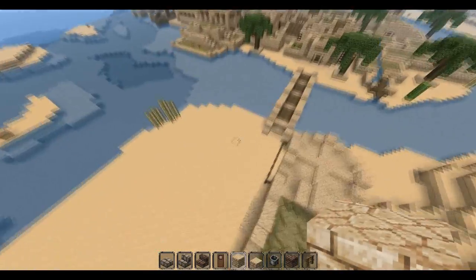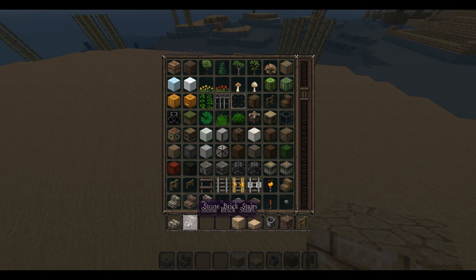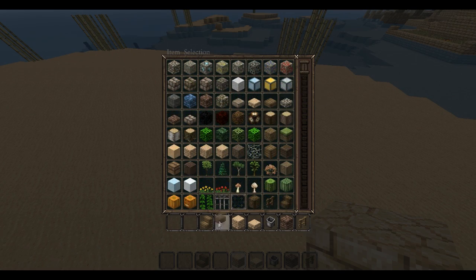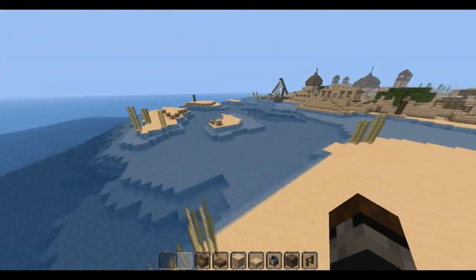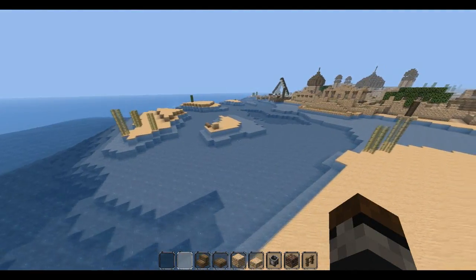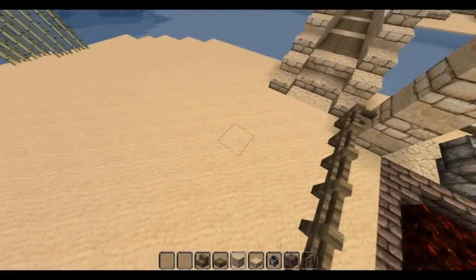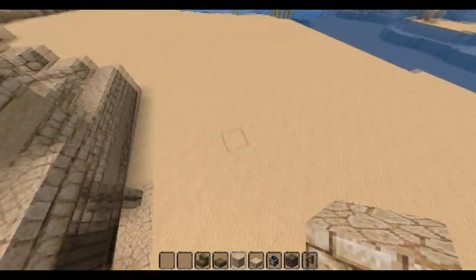Hi guys, welcome back to our desert town. Today we're going to be trying to build a wood cutting thing - a lumber mill, that's it. We're going to have a ship, like another little port over here for big ships, with wood and stuff coming in. And we're going to go ahead and bring it over to our wood processing plant over here.